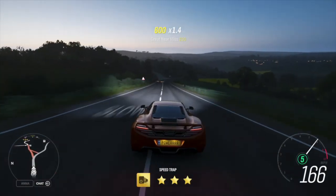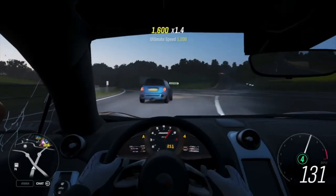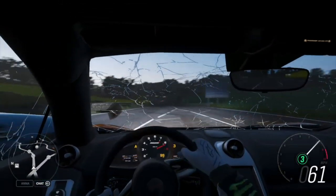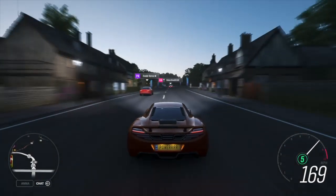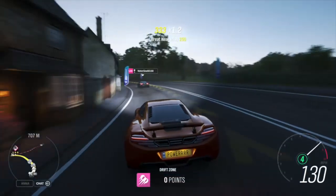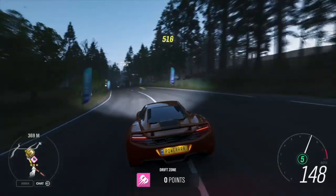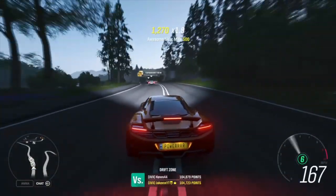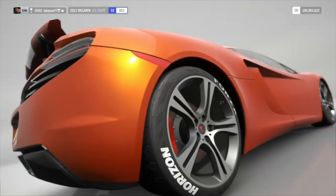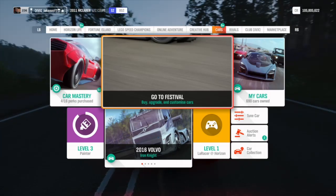For 900 horsepower it's actually pretty nippy. The McLaren 12C can have 905 horsepower — it's probably going to be one of the highest horsepower cars on this list fully upgraded. It handles like a beast though, I'll give it that. We're just going to jump straight to the next one now — we need to get through all eight cars.